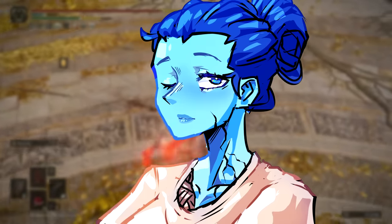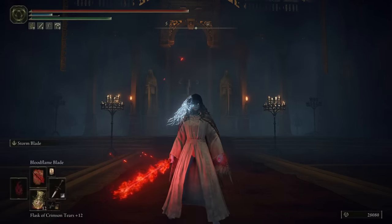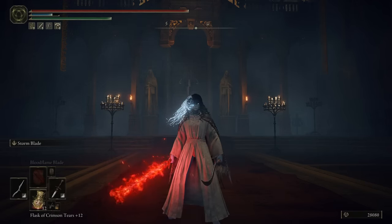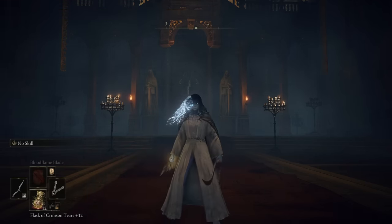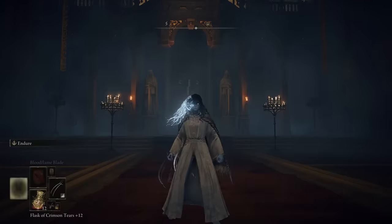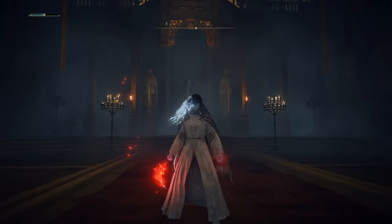Why is this the case, you ask? Let me illustrate with an example. If you attempt to apply the Bloodflame Blade buff to both of your weapons, you will encounter a dilemma — the buff will be forcibly removed from one weapon when you try to use your seal to apply it to the other. However, if you apply the Bloodflame Blade to a claw and then two-hand them, both of your claws will be imbued with the Bloodflame buff.